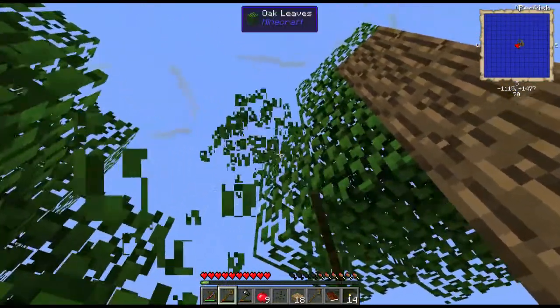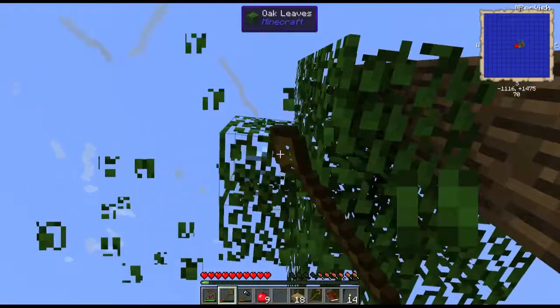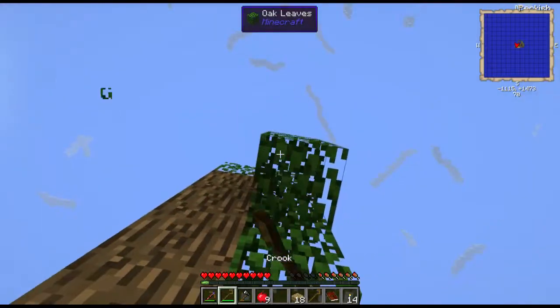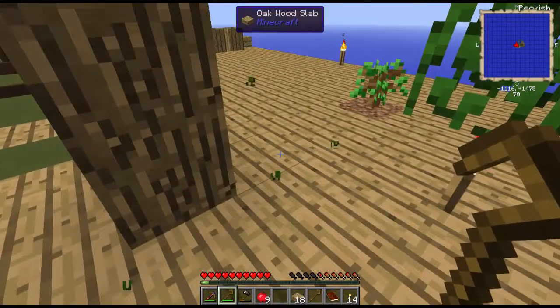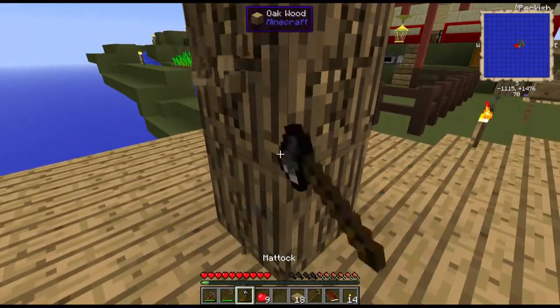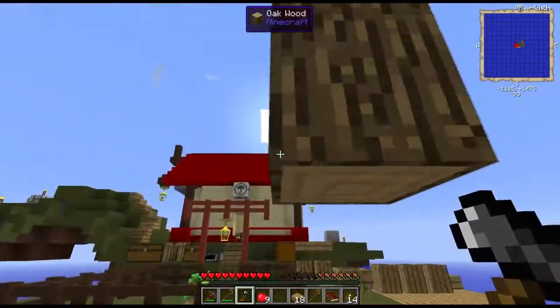Let me punch some trees or get some more saplings. We found melon seeds — we need to set this up real quick. Melon is a very good source of food because it grows quite big. I'll fix that once I have some more dirt. Let me do this and I'll be back with you in a moment.